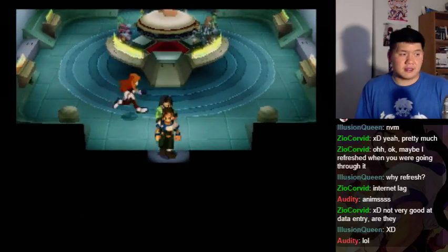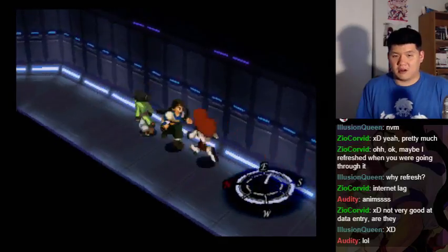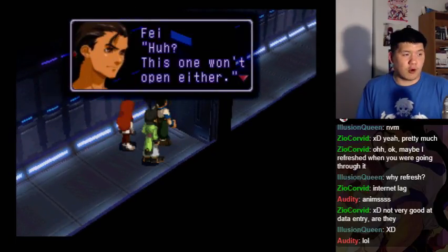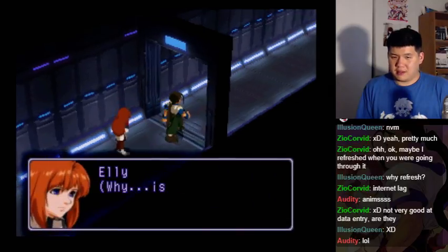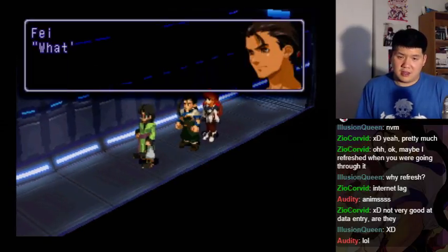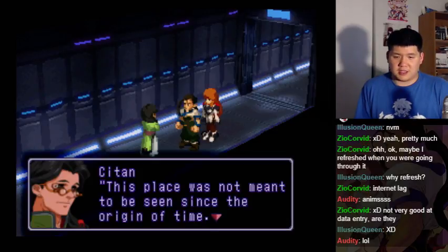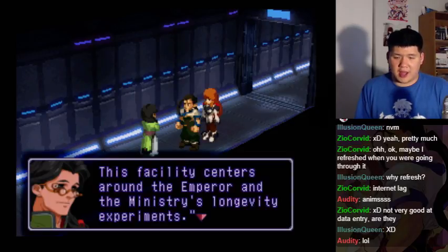I wonder what kind of place this is. How did I come in just now? Oh, I came in that way. This one won't open either. Why is the activation code for the door lock known? What's this facility for? This place was not meant to be seen since the origin of time. This facility centers around the emperor and the ministry's longevity experiments.